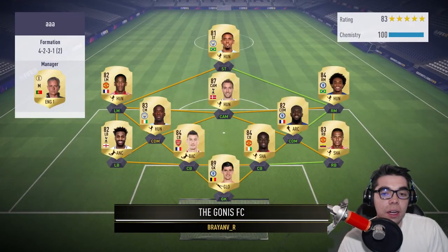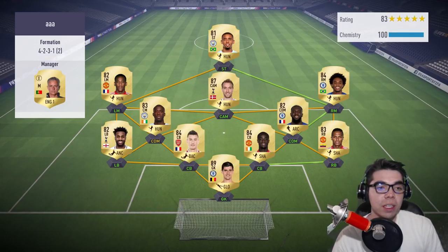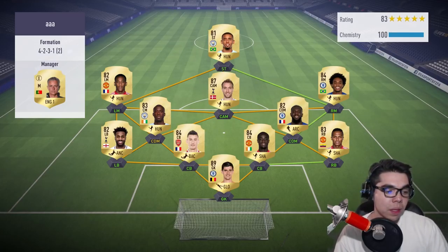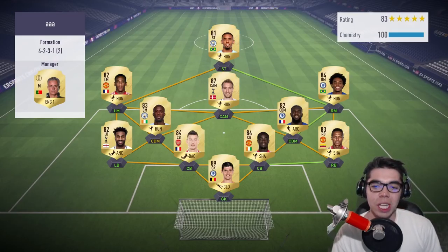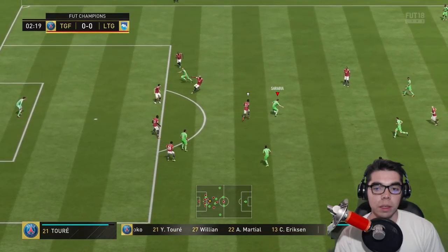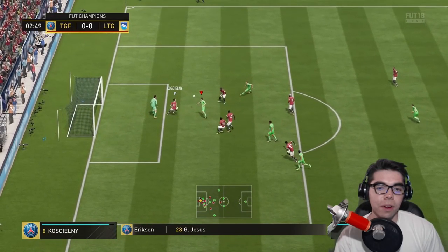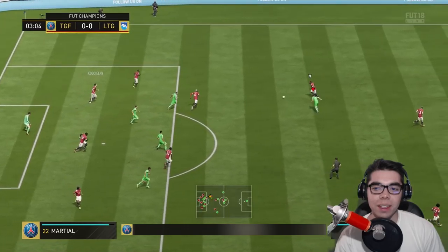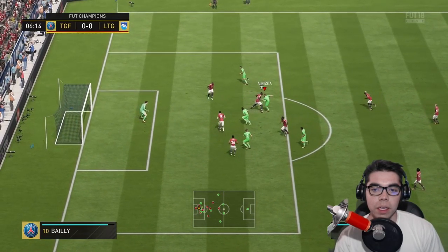Second opponent — not a crazy squad, which means I can't let my guard down. You can easily lose to any team in Foot Champs. Sarabia plays a one-two, here's Sarabia — does he know about the left foot? Did he learn from his friends? Sarabia only scored on his right this time. Here's Muriel — one more, it's Iniesta.